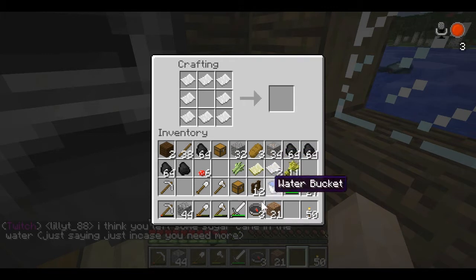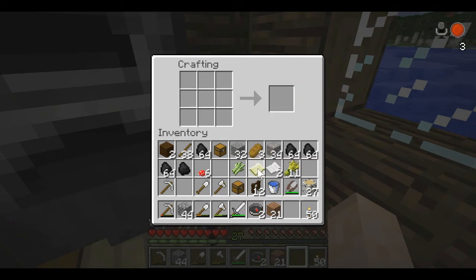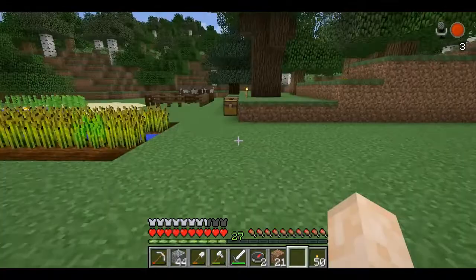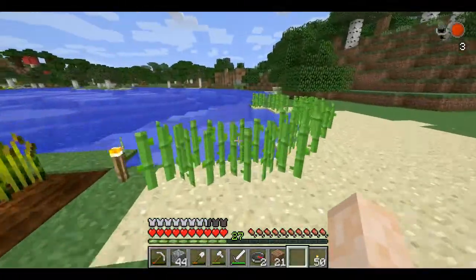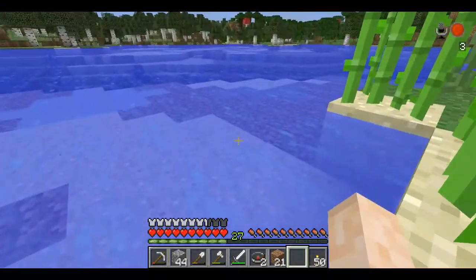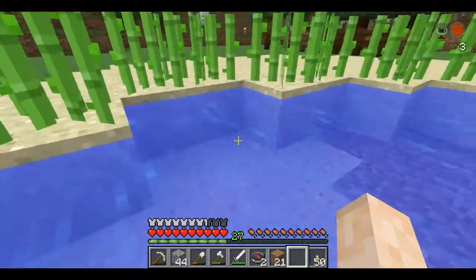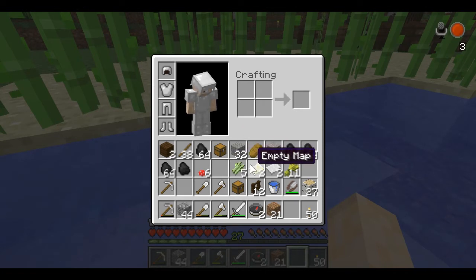Now I need to make another map so I can enlarge that map. I don't have enough cane to make the last map. You think I left some sugar cane in the water? You're probably right — I probably did! Let me run back and see. Yes I did — two pieces. But that's not going to be enough to make a map.